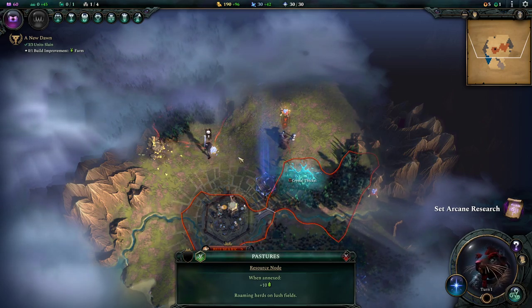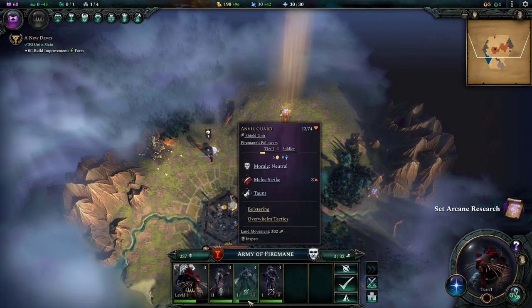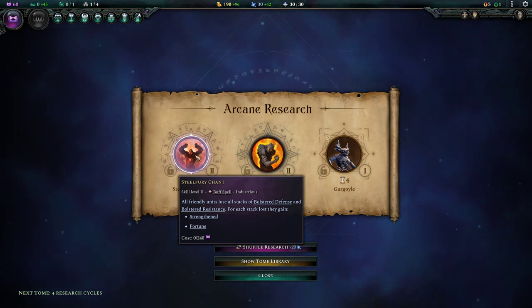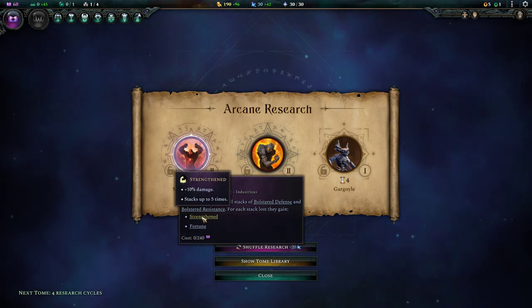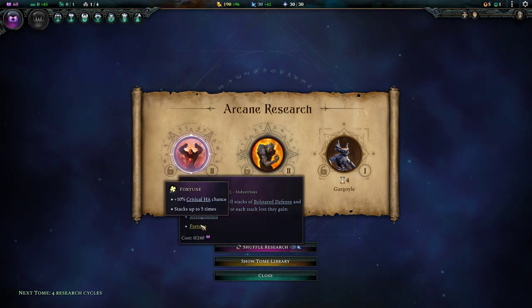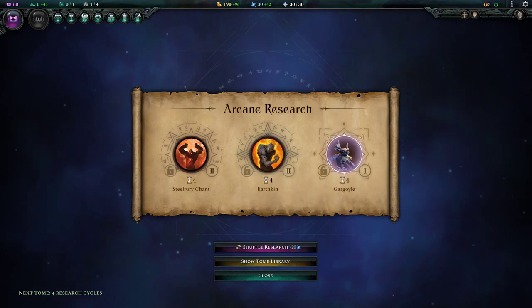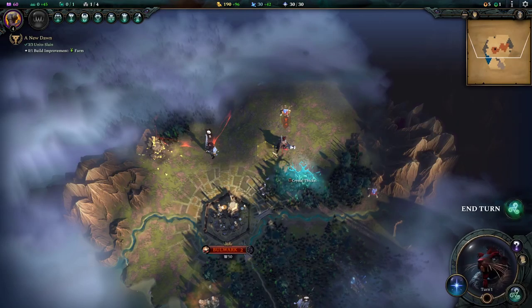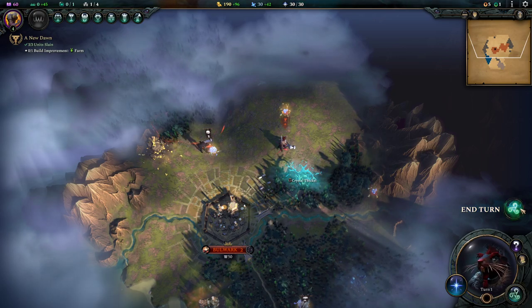We're going to go and grab some pastures — gives us plus 10 to our farms. That's where we wanted to put our farm anyway. What are you guarding, my friend? We need some time to heal anyway. Let's set our arcane research. Steel fury chant: all friendly units lose all stacks of bolstered defense and resistance, and for each stack lost they gain strengthened and fortune. Earthkin makes rock growths develop on the target race granting them plus one defense, rock camouflage, and rock walk. I can also then get gargoyles. We're going to go for Earthkin — we're going to improve our race right from the get go.